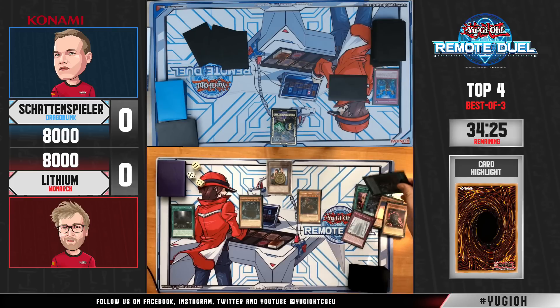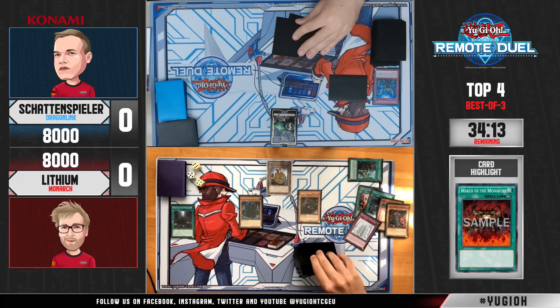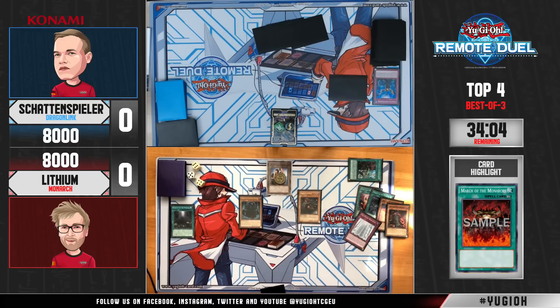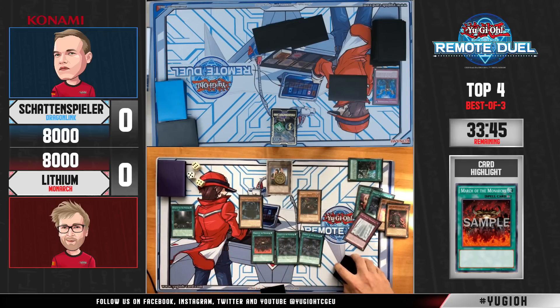Absolutely incredible show from him — quite consistent. One for One has to be one of the best cards helping him achieve this this weekend. Let's see if he can get his hands on March of the Monarchs — that's the key card to complete the puzzle, which would shut Schattenspieler down entirely. You have Vanity's Sphere, you have Erebus, you have Domain of the Monarch — you really need to close things up as soon as you can because your opponent could draw an Impermanence.